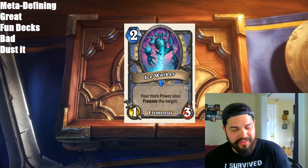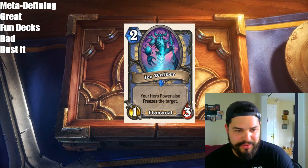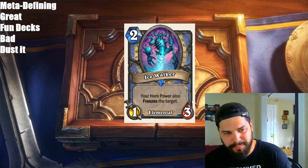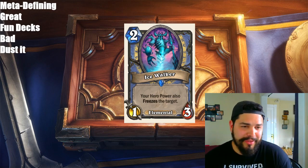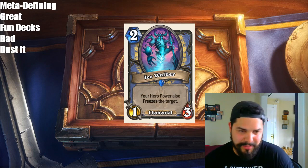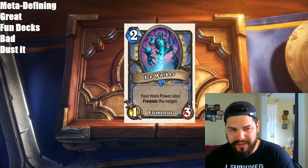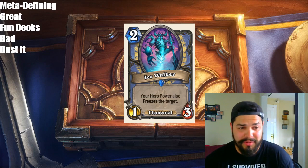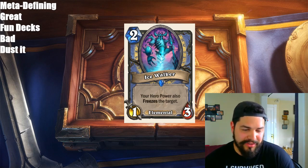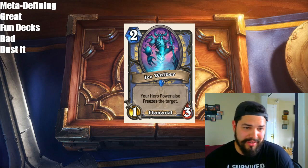The last card on the list is Ice Walker, a Mage Elemental — 2 mana, 1/3. Your Hero Power also freezes the target. Plain and simple, the card is bad. I don't think you care too much about freezing minions. On turn 2, you don't really care about freezing anything in the early game because they're not doing that much damage. It's just too weak of a body, and in the late game if you topdeck this, I think you'd rather have a better card in this slot. There are plenty of cards that are better. It's just bad.